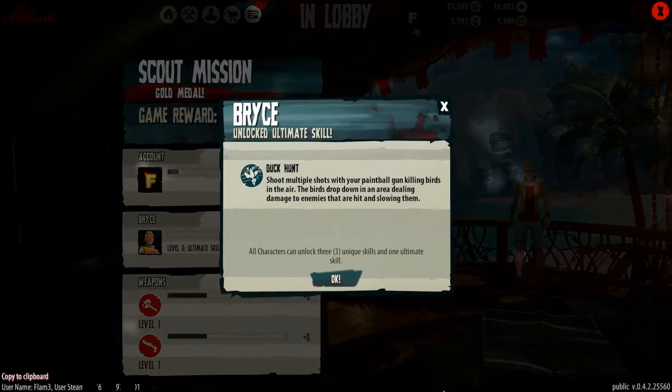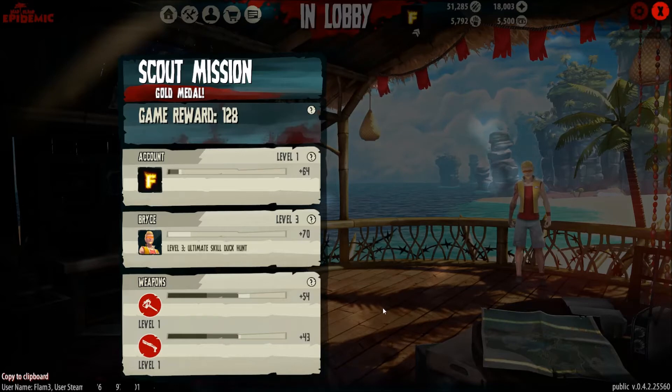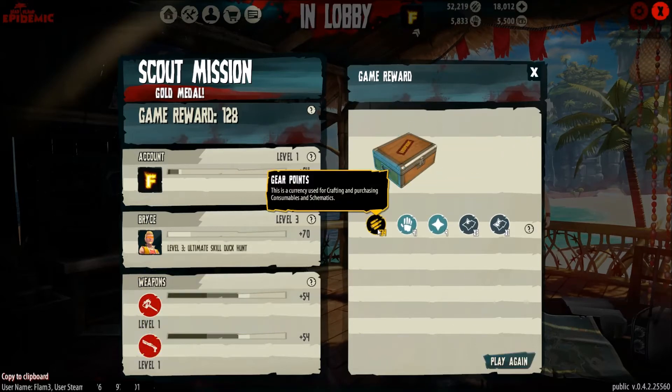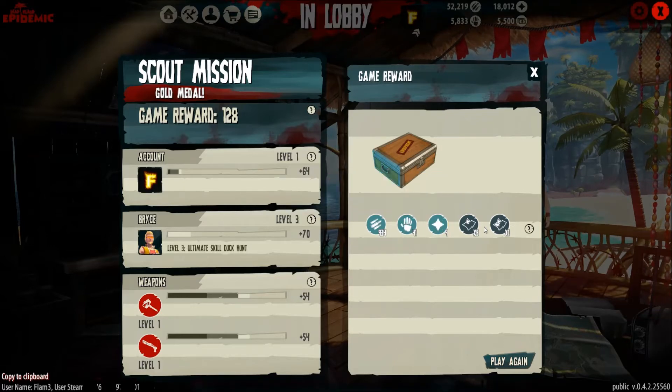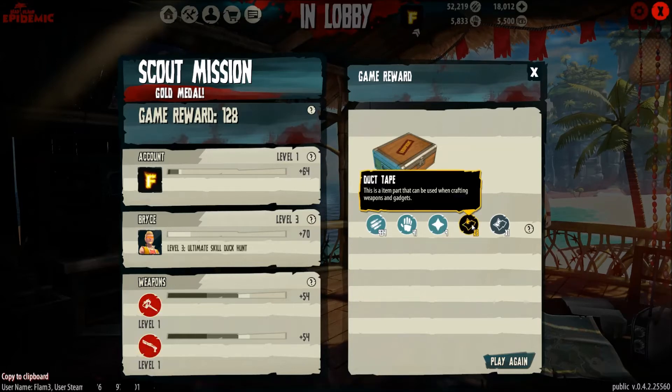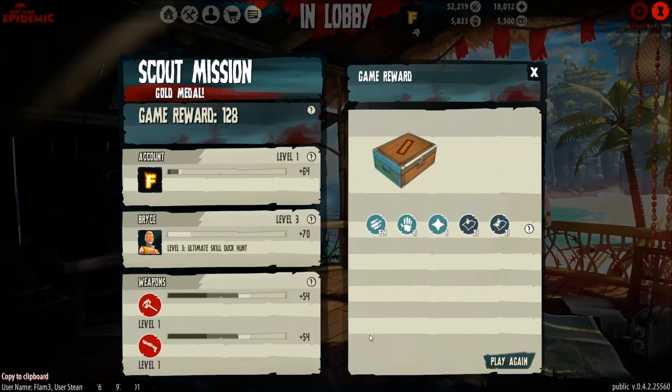Alright, so that worked. I unlocked my special ability there. Your weapons get sort of XP as well and they level up and stuff — pretty awesome. So what did I get? Gear points, character points, unbound XP which you can use to actually boost XP on weapons and stuff — pretty awesome. Duct tape and cloth scrap. That wasn't a bad scout mission at all. I will actually do some PVP tomorrow for the last day of the Steam Free to Play weekend of Dead Island Epidemic. I will see you guys tomorrow.